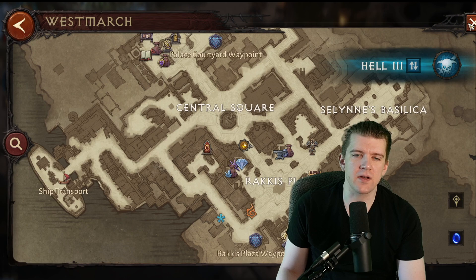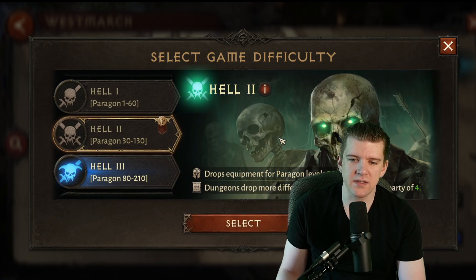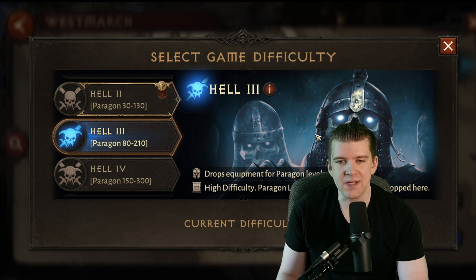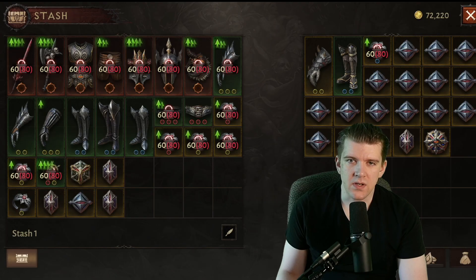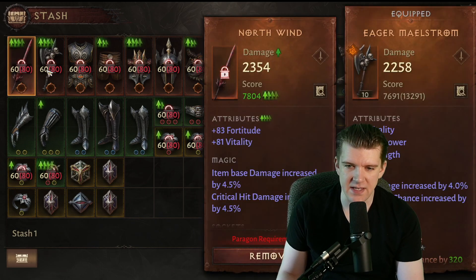This tip has been going around a lot and I want to discuss it. Since the Serpent Paragon is at 72 at the time of recording, most people are in Hell 2. As you can see in the difficulty settings, equipment drops for Paragon levels 30 to 130. But Hell 3 drops 80 to 210. The tip people say is: set the difficulty early, acquire gear early. I've totally done this — I have a ton of gear sitting in my vault ready to go. Once I hit 80, I'll be able to equip it and get a massive boost.